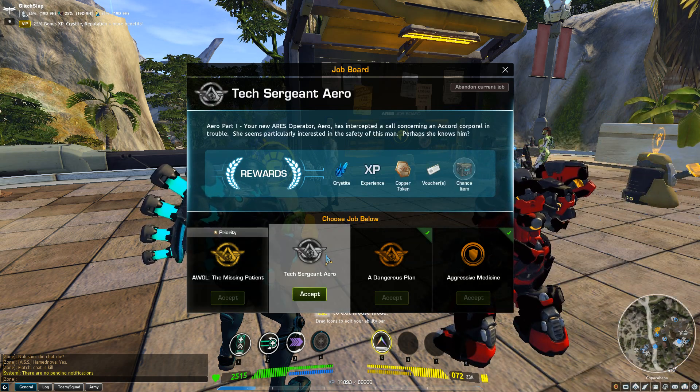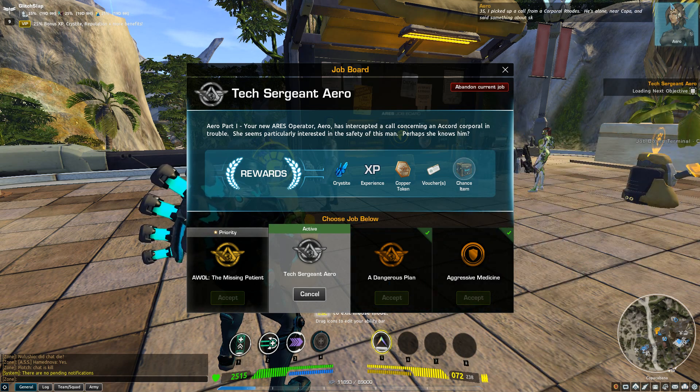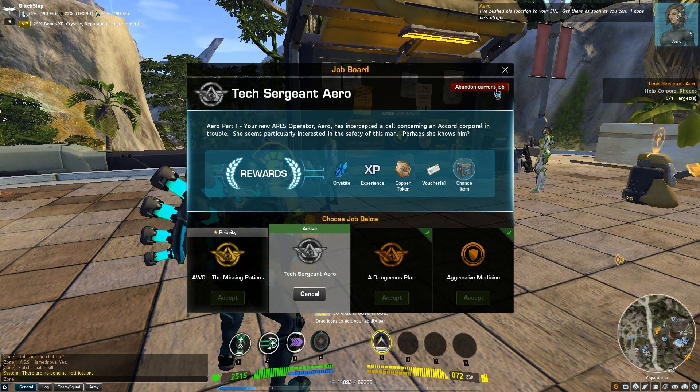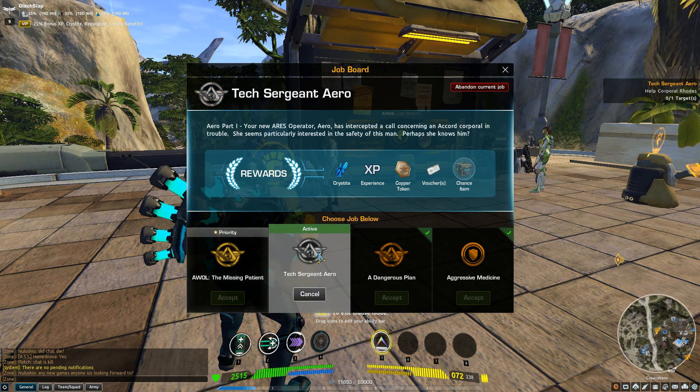I'm going to click this job and hit Accept, which is what you want to do if you want to take a mission. They will send you to a certain location to kill some monsters — just follow that storyline. If your job ever gets glitched, come back to the job board, open the interface, and click Abandon Current Job. But if you do this, you won't get any of the loot: Crystite, Experience, Copper Tokens, Vouchers, and a chance at a random item. You can only have one job active at a time, so accepting a new one will automatically abandon your current one.